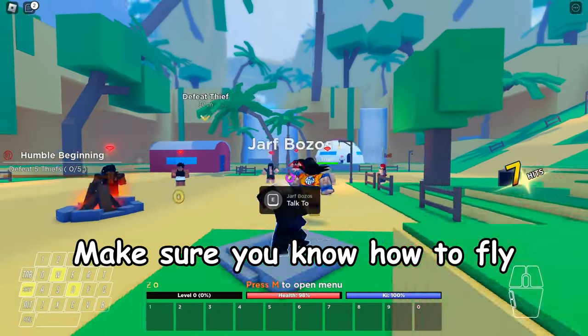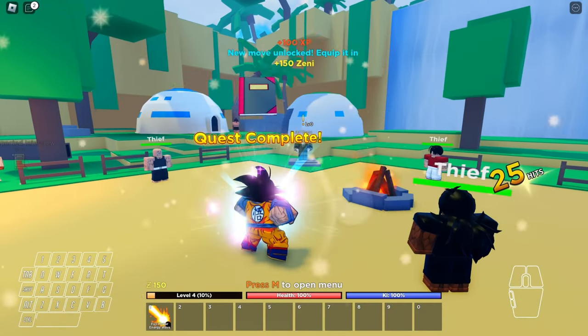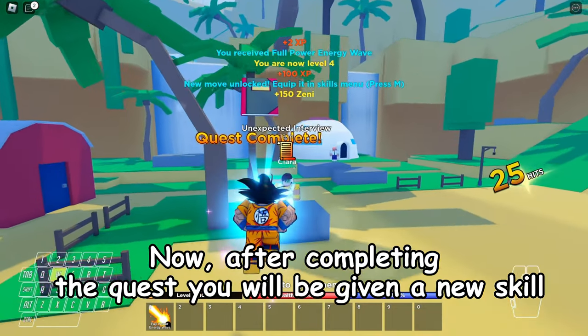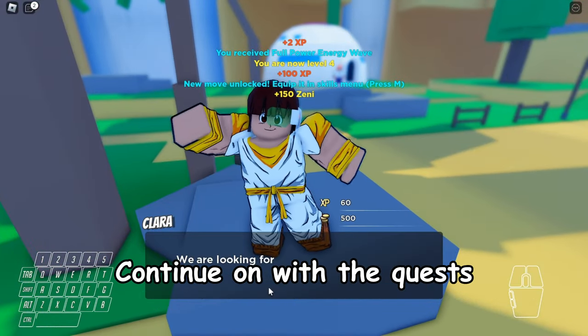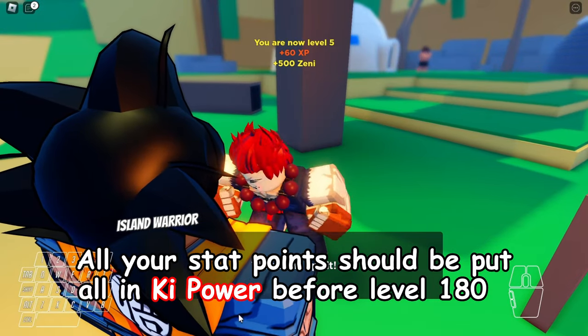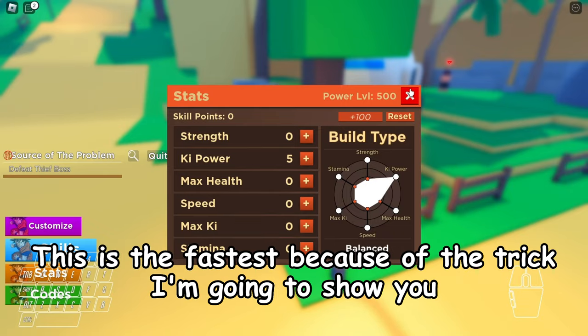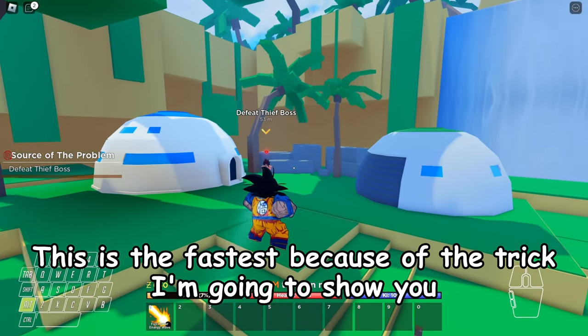Make sure you know how to fly — if you don't, it's in the description of the game. Now after completing the quest, you will be given a new skill. Continue on with the quests. All your stat points should be put all in key power before level 180. This is the fastest, because of the trick I'm going to show you.